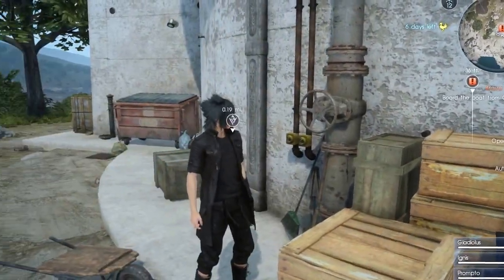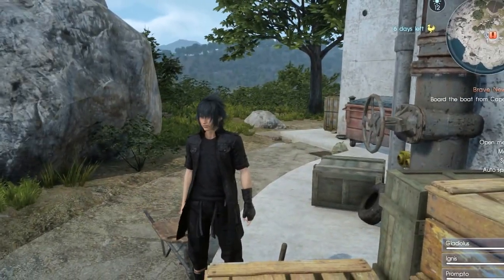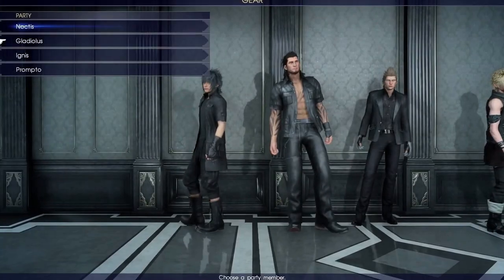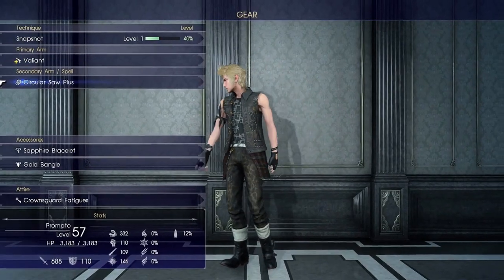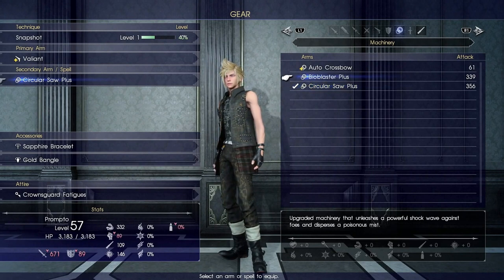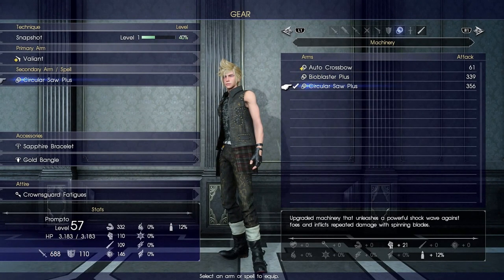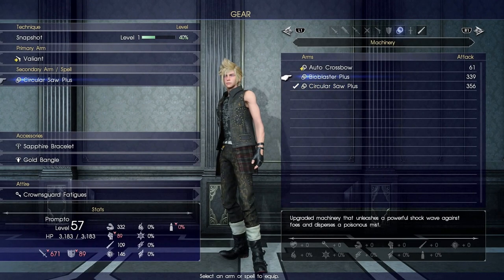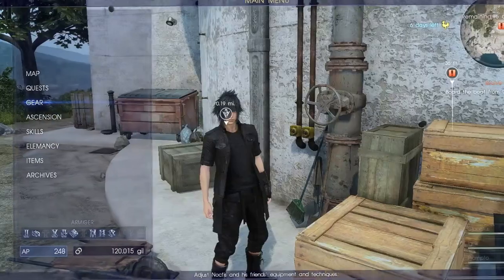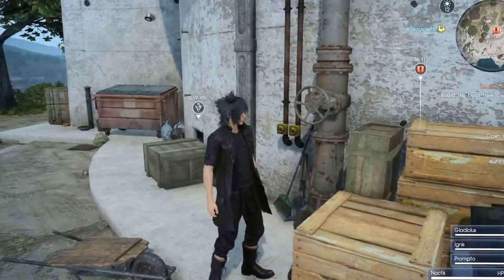It is sort of pricey for the sky gemstone, but it is definitely reasonable because the circular saw is much more powerful. You can see here that Prompto, who currently has it equipped, has 356 attack — which is stronger than the bio blaster — and it also provides him with better defense, better vitality, and better ballistic defense as well.